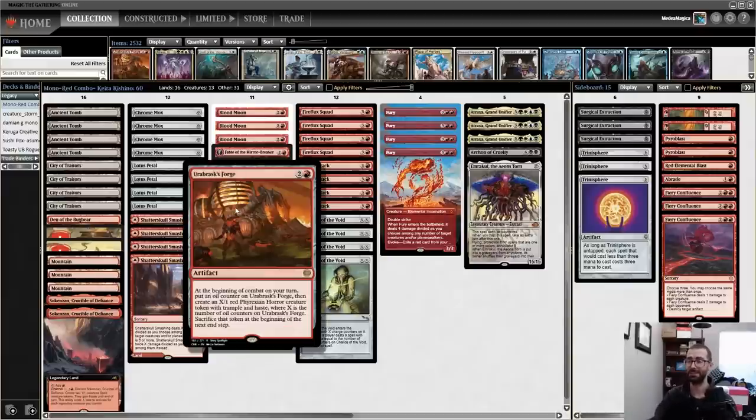Today we are going to be playing Urabrask's Forge in Legacy. At the beginning of combat on your turn, put an oil counter on Urabrask's Forge, then create an X/1 red Phyrexian Horror creature token with trample and haste, where X is the number of oil counters on this thing, and sacrifice the token at the beginning of the next end step.